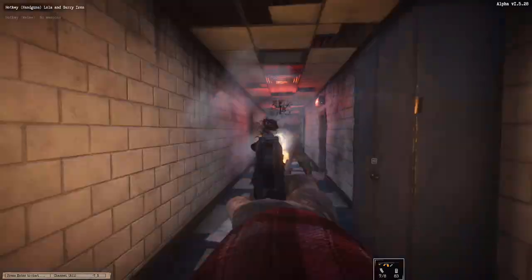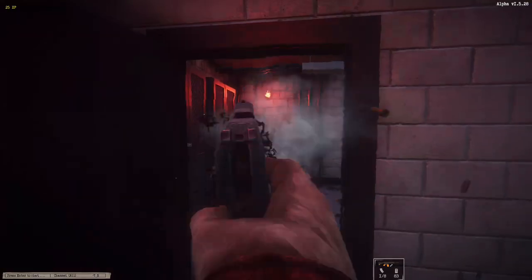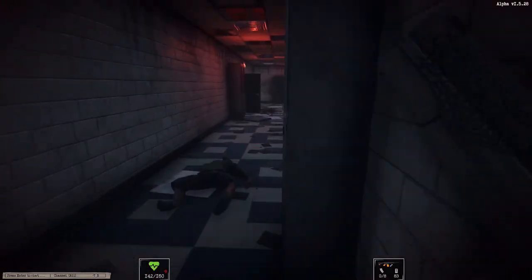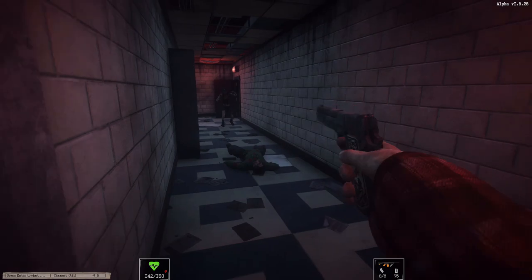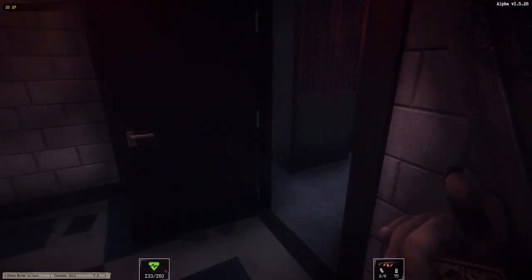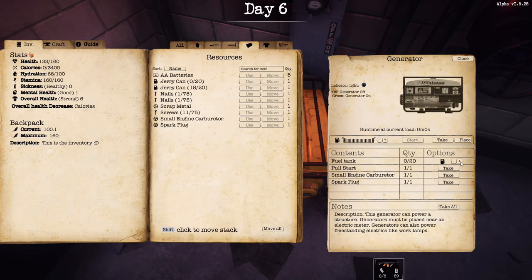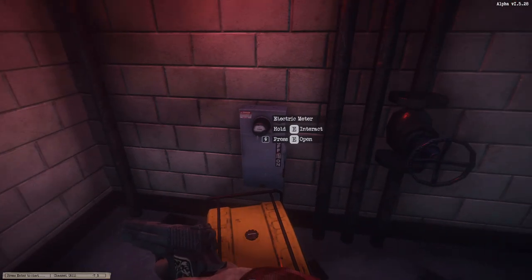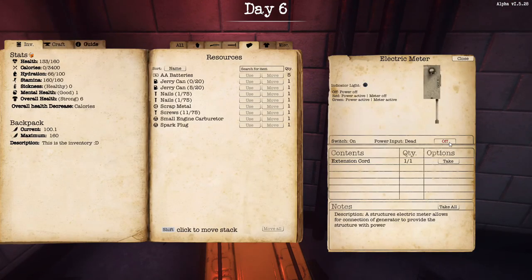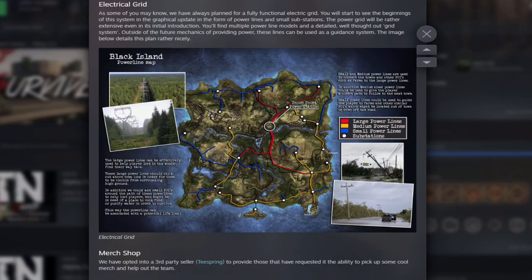Here's the juicy bit — the Electrical Loop. As some of you may know, they've always planned for a fully fleshed-out electrical loop. We'll start to see the beginnings of this system in the graphical update in the form of power lines and small subsections. The power grid will be rather extensive even in its initial introduction — you'll find multiple power line models and a detailed, well-thought-out grid system. Outside the future mechanics of providing power, these lines can be used as a guidance system.